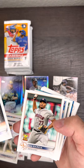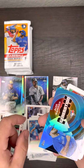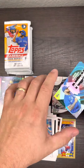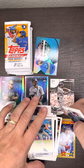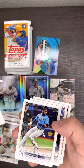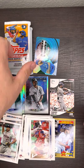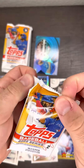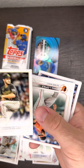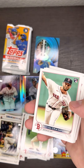Casey Mize. Brennan Lowe Rookie Cup. Lewis Garcia. Alex Manoah — insert, refractor. I believe he's kind of popular; I think he's doing really good as a pitcher. No rookies in that pack. Still striking out — haven't really found anything of value, but that's why we keep ripping. Eventually we'll get there.